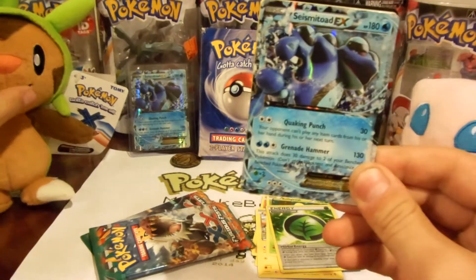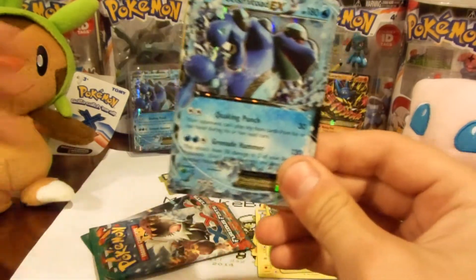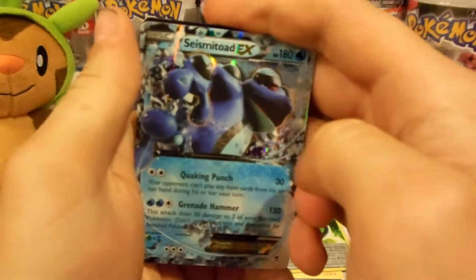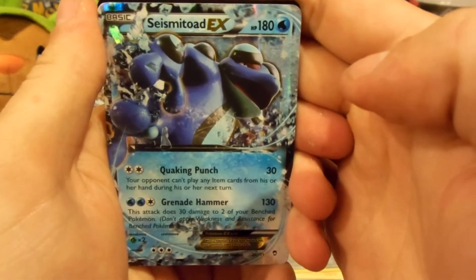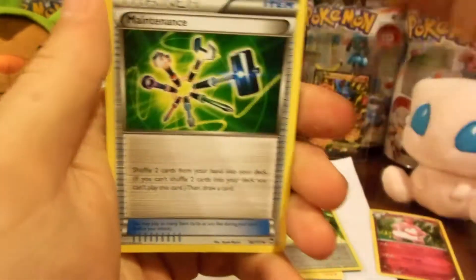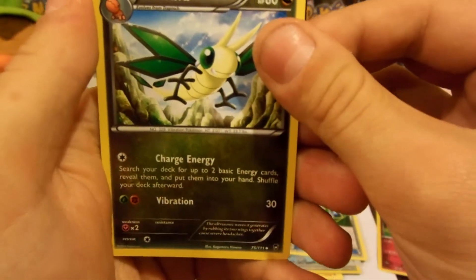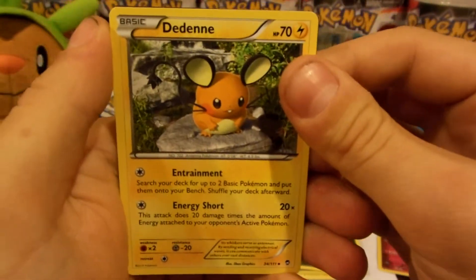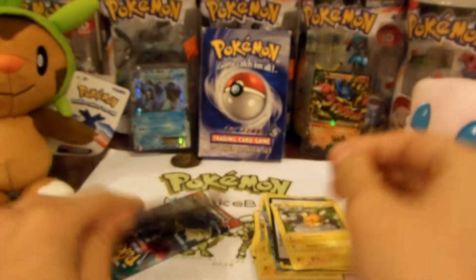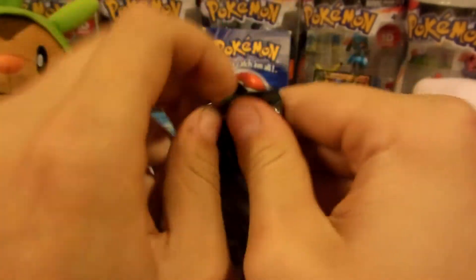I'll trade it for any EX from this set except Mega Lucario because I don't have very many. I'm working on making a trade video, I might talk about that at the end. So we got another EX — Seismitoad, that's pretty awesome. We also got Maintenance, Vibrava, and a Pikachu mixed with Ratatta — that's what that thing is. Alright, pack number two.